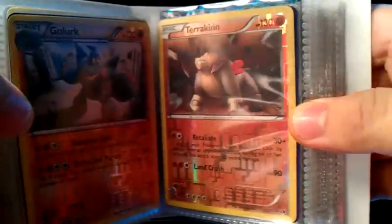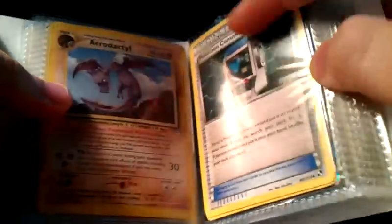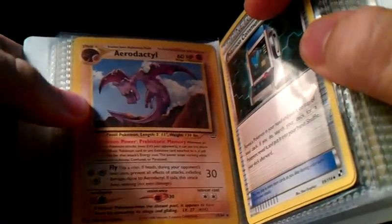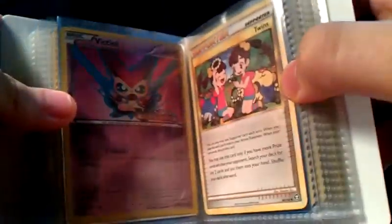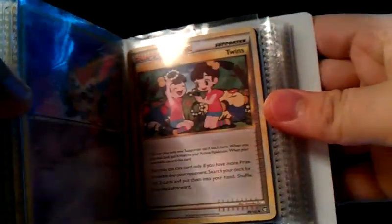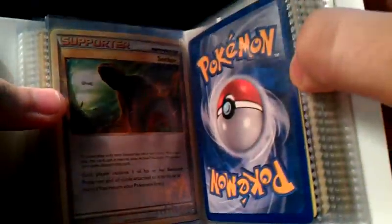Golurk and Terrakion Reverse, both from Noble Victories, both Rares. I've got a Neo Revelation Aerodactyl Rare — not sure why that's in here. And I've got two extra Pokémon Communications — sorry for the glare there. I've got a pre-release Victini, an extra Twins, and an extra Seeker — I think there might be two right there.